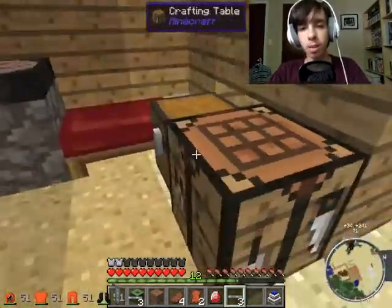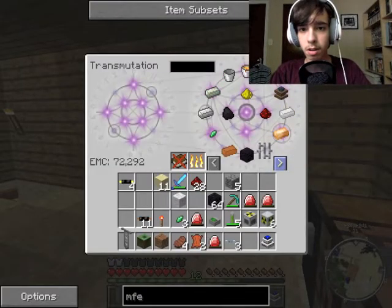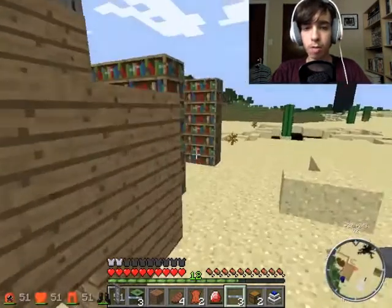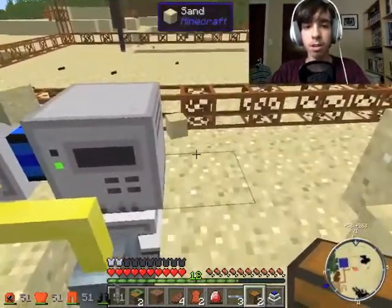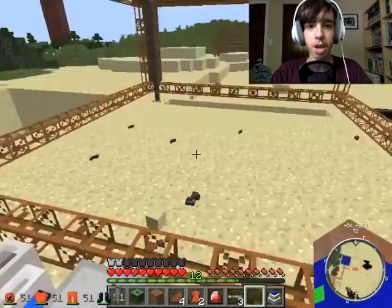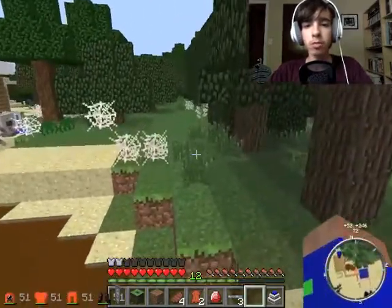Let's see, do I have a chest in here? Yes, I do. Let's grab those two and let's sprint over there, because it's gonna start splurting stuff out. There it goes already — it's putting them in there. We got our quarry going. Hopefully power won't be much of an issue right now.